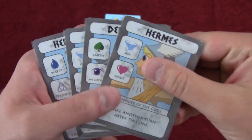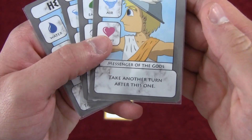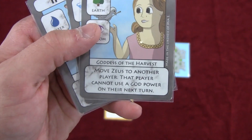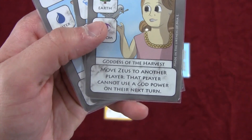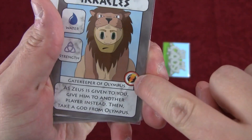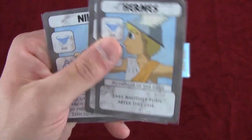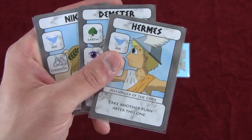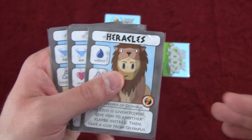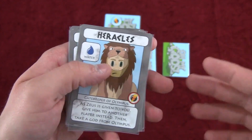Some god powers let you take another turn after this one, or prevent a player from using a god power on their next turn after Zeus moves to them. It's worth mentioning that cards with a lightning bolt icon can be used at any time — on another player's turn or outside your turn — while cards without a lightning bolt must be used during your action step.